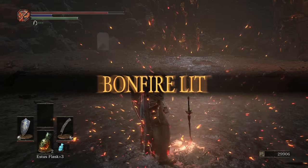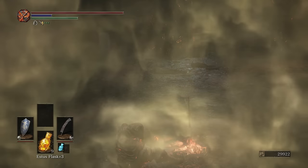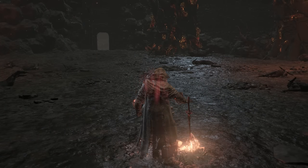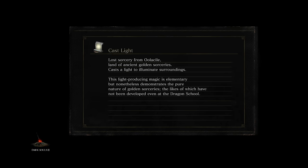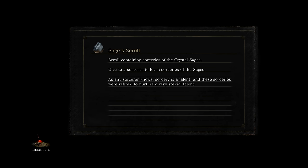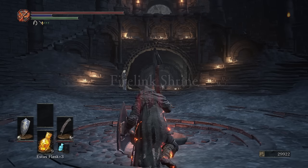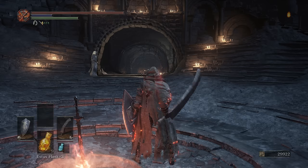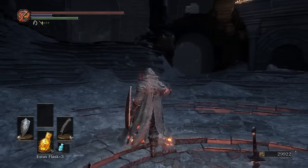We'll head on back and spend these souls. I need to get my vitality up a little bit more, as we are about to obtain the FUGS. For those curious, FUGS is the Fume Ultra Greatsword — probably the best strength weapon in the game. The regular Greatsword just doesn't have the damage to compete with FUGS. I really need the benefit of buffing a weapon, which you can't do with FUGS, but FUGS has such immense damage to begin with that it still just demolishes everything.